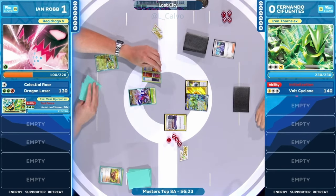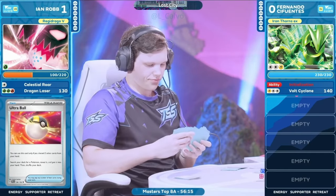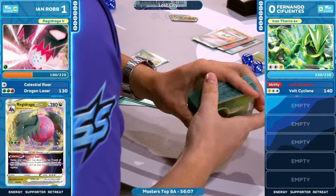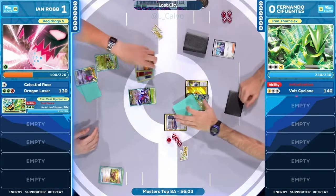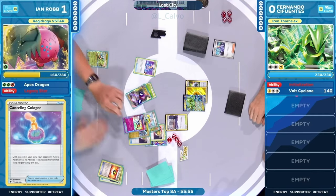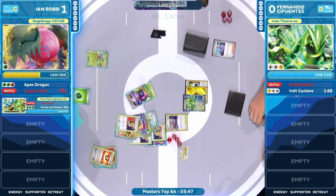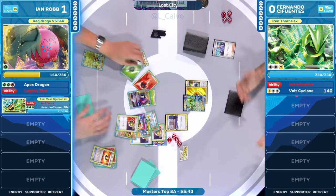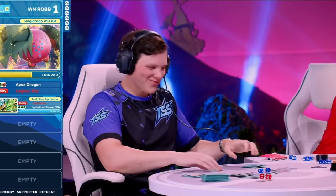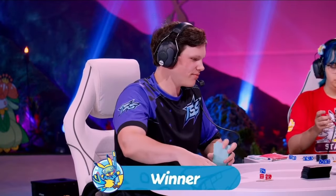Putting a little bit of a timer on him here — we have that damaged Regidrago V. We are going to be playing an Ultra Ball here, discarding two cards to search out another Pokémon for Ian Robb. If I caught the hand right, I think there's an opportunity here — it looked like Canceling Cologne was in hand. So you just go for it right here: Legacy Star, let's see some unique help. There's access to Earthen Vessel potentially. Let's just play it safe — Nest Ball, Earthen Vessel's already there. He's got the energy switch, he's got everything. Ian Robb taking down Iron Thorns EX in a dominant 2-0 victory here in our first Top 8 match at the World Championship.